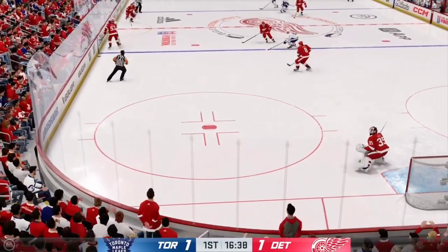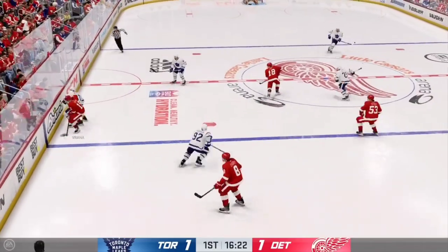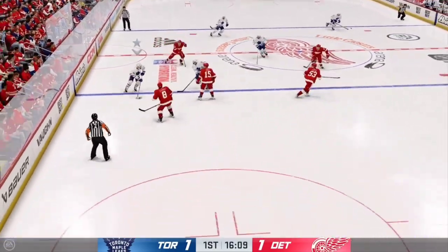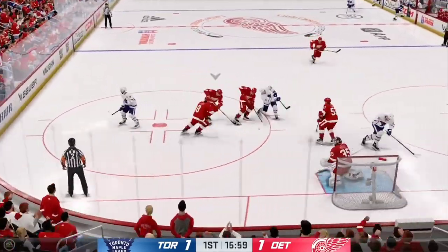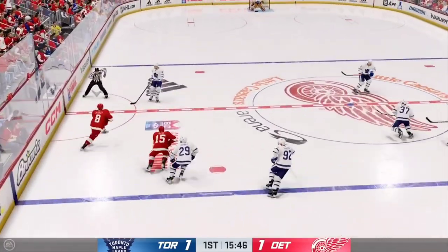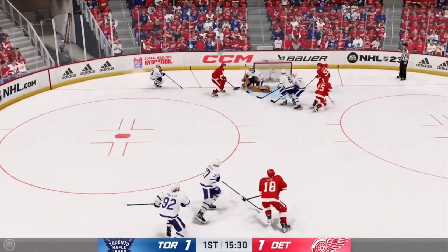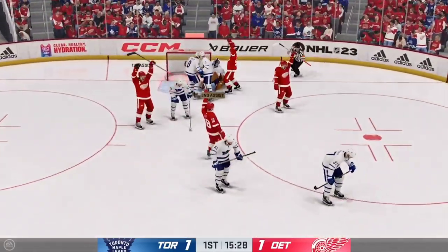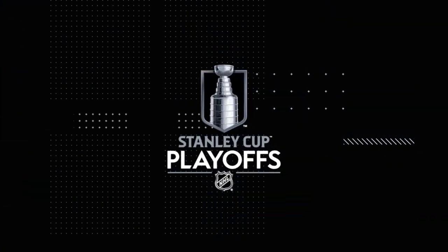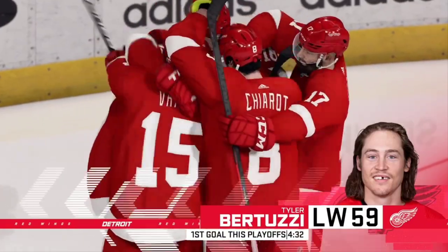Grabbed along the board by Bergeron. Quick feed to Sider. Detroit's got the puck in the defensive end. Moose it to Bergeron. Up along the wing. Driving right to the front — he scores! Different level of excitement, James. You scored in the regular season on one thing, you get another one in the playoffs.